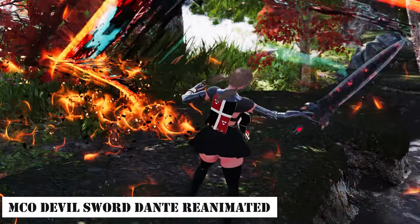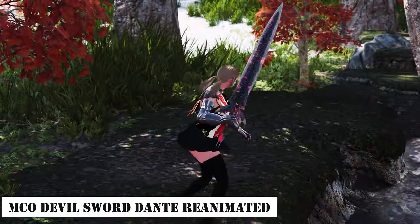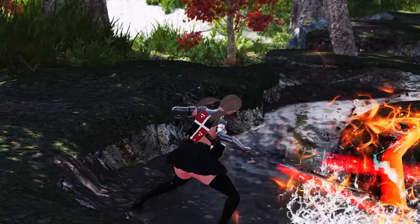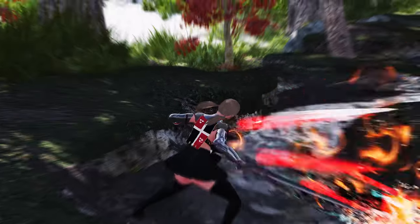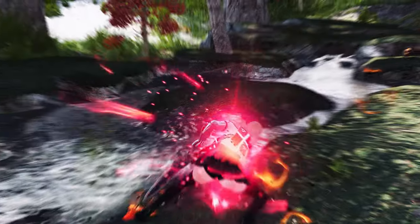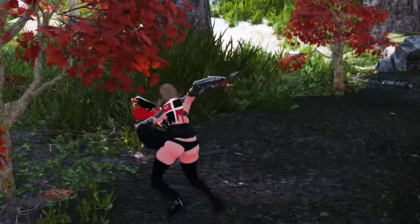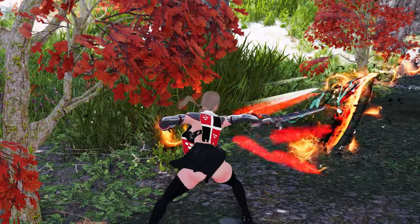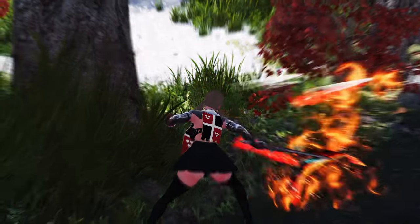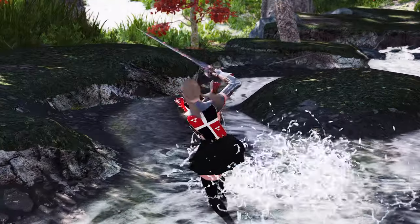Next, we have Yonggrimin's MCO Devil Sword Dante reanimated with Gunslinger. This moveset brings Dante's attack animations from the Devil May Cry game into Skyrim. The Dante moveset has been completely revamped with improved weapon effects, sound, and attack motions for a more stylish experience. It adeptly captures the fast-paced and lively action characteristic of Devil May Cry games, offering a variety of ways to dominate enemies through aerial jump attacks and combos.